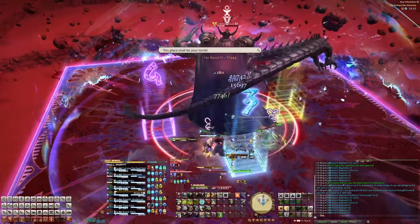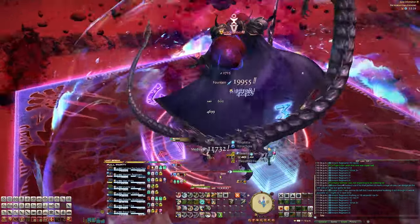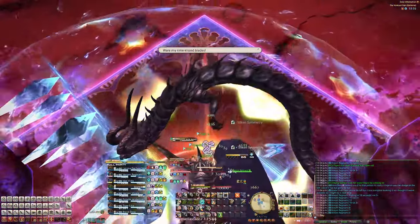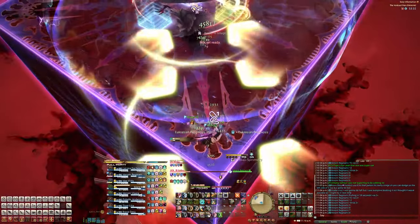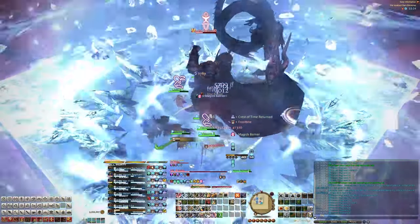He'll then cast Terror Storm and then Arctic Assault, in which the stage will only have one safe quadrant. You'll want to be in your healer groups to take the shared AoE — one group near the boss at the front, and the other at the back. Next he'll cast another Binding Cold, which is the AoE with the Ice Bleed debuff.